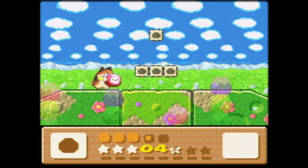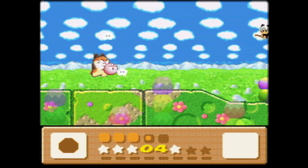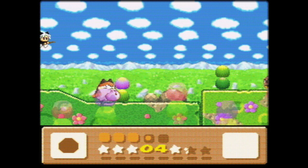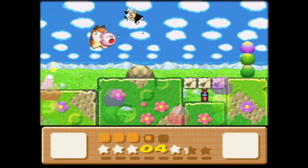Let's get Stone. With Stone, Nago just uses Kirby as a freaking mallet — dunk, dunk, dunk, dunk.